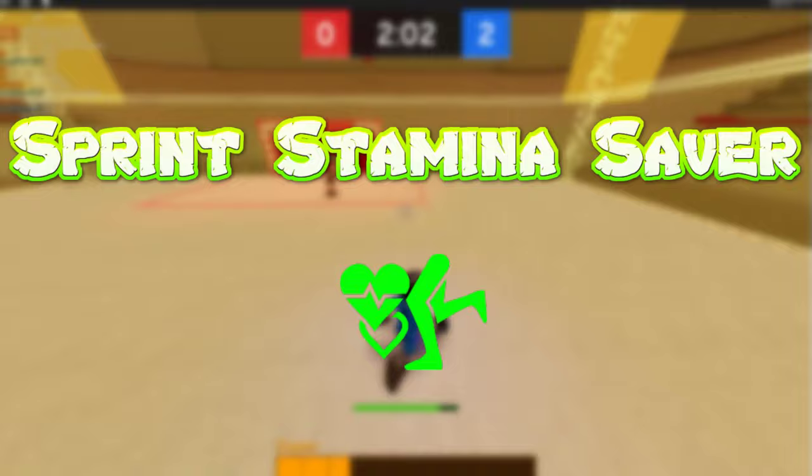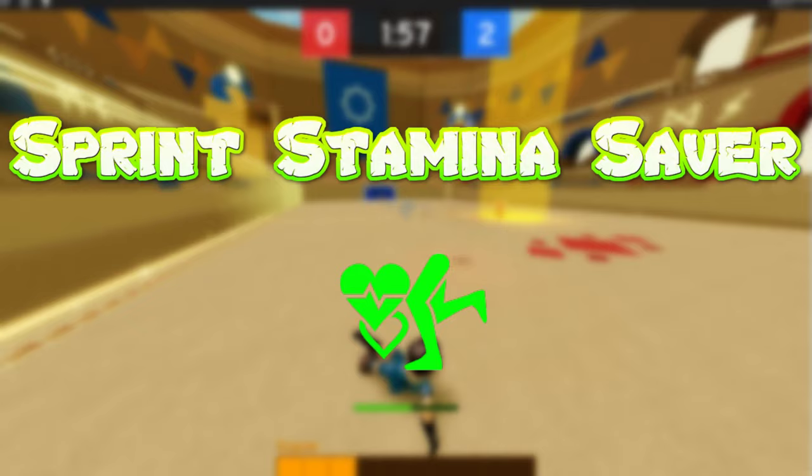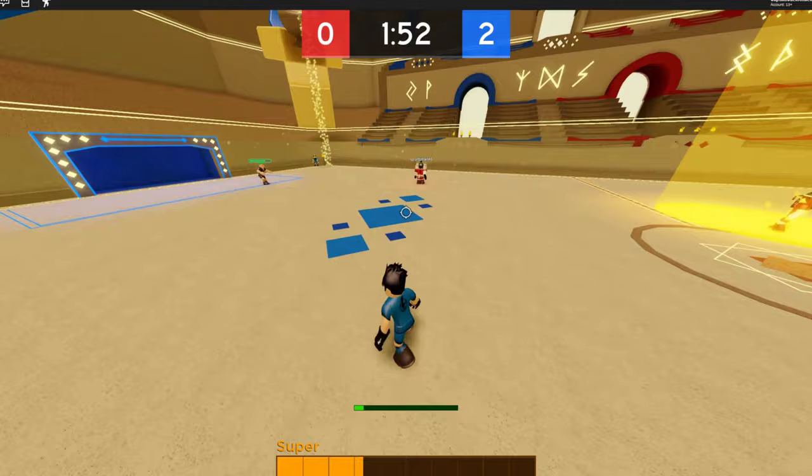The first passive skill we'll be going over is the Sprint Stamina Saver. This ability reduces the stamina used when you are running, so you'll be able to sprint over a larger area. This will make it easier to outlast your sprinting in order to catch up on defense or to get an edge on offense.